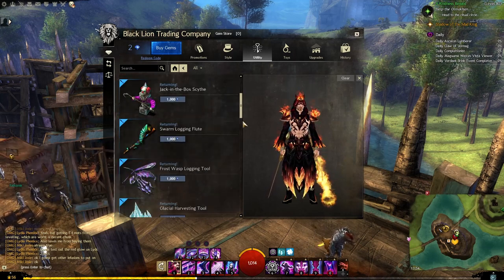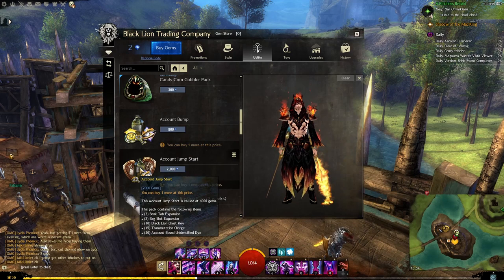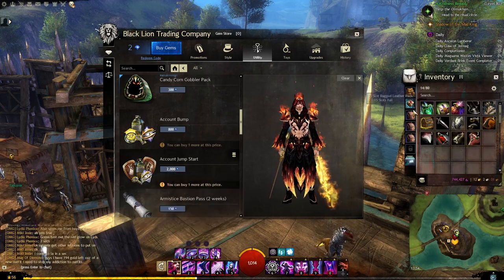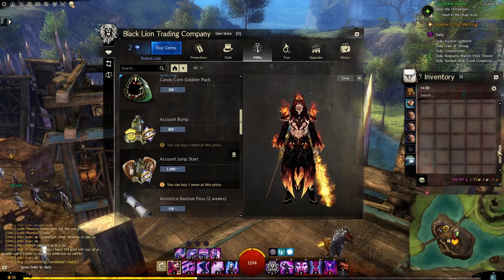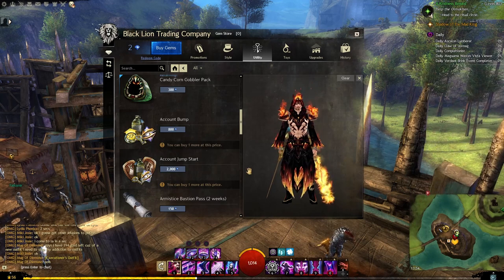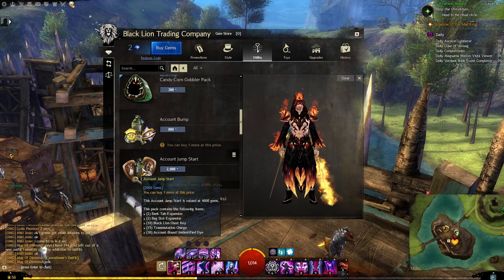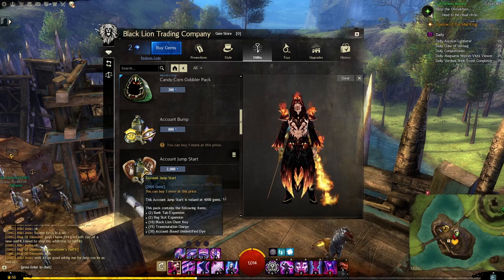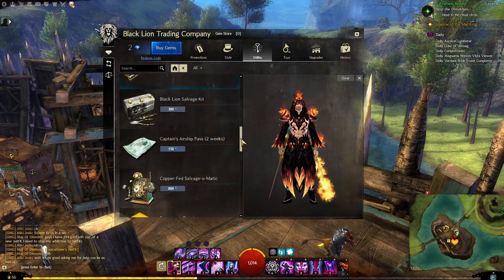There are also things like logging tools, jump starts for your account, bank tab expansions, and bag slot expansions. I can currently fit four bags in my bag slots but you could potentially get quite a few more to make your inventory bigger and bigger. I don't think they're necessarily needed but they could be useful. Bank tab expansions are more useful so you can fit more stuff in your bank. There are also transportation charges, account bound unidentified dyes, and XP boosts if you want to level a bit faster.